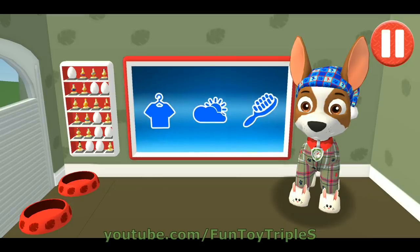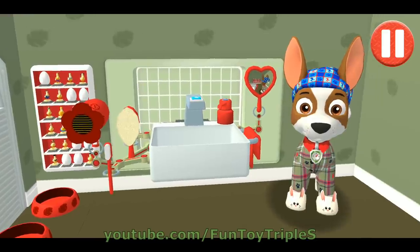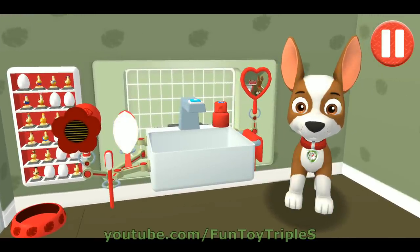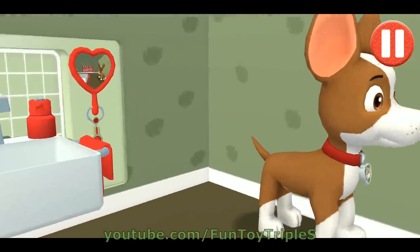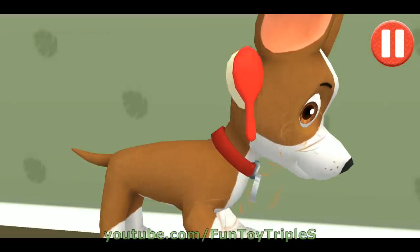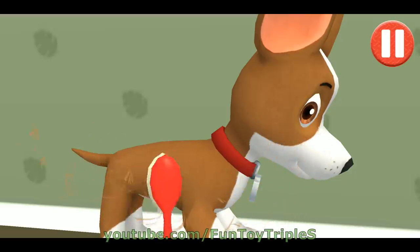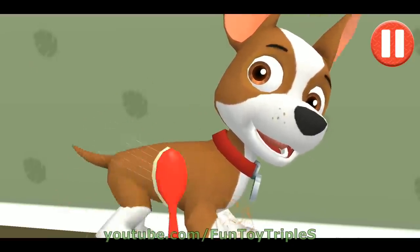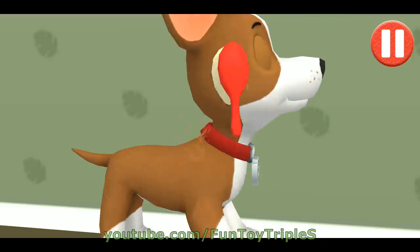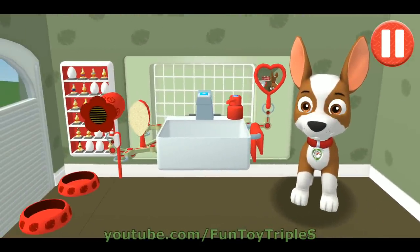This pup needs a good brushing! Tap the hairbrush by the sink to begin brushing. Tap and drag the brush over the pup's messy hair. That's some good grooming! I look terrific!